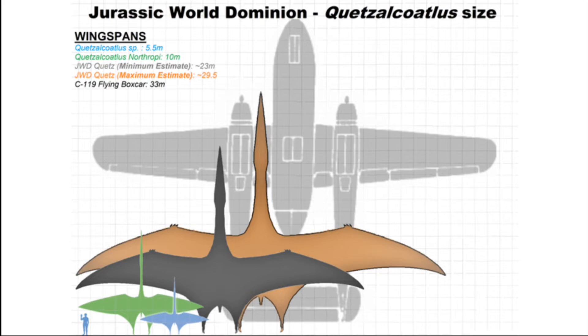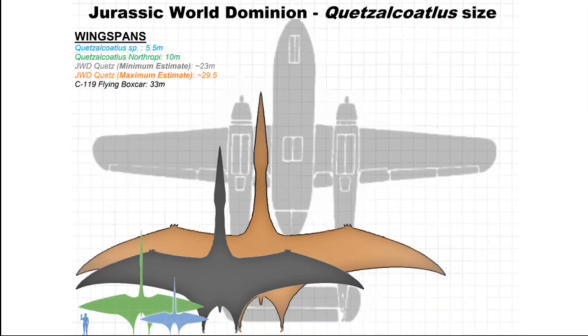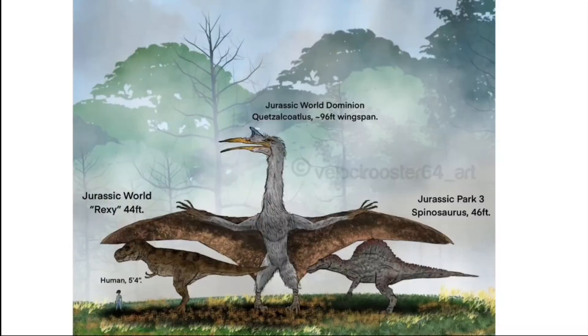It's pretty much the same size as the plane, which can be seen with the length of the head going back to where the skull ends and the neck vertebrae start — about a person's length past the eye on the Quetzalcoatlus' neck. Shout-out to Velociruster64art for this excellent image showing the Quetzalcoatlus from Jurassic World 3 compared to Rexy and the Jurassic Park 3 Spinosaurus. As you can see, much bigger than an actual Quetzalcoatlus.